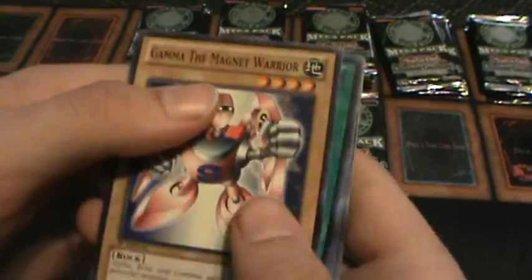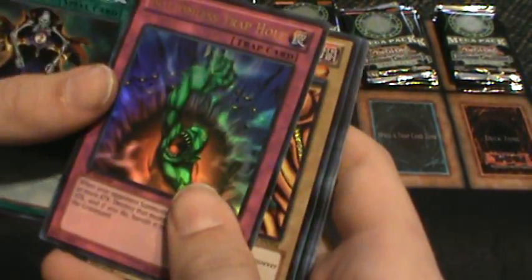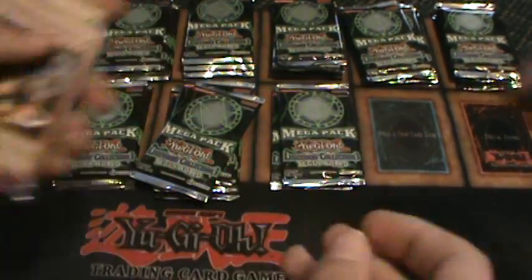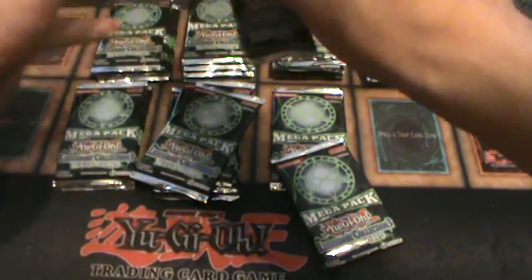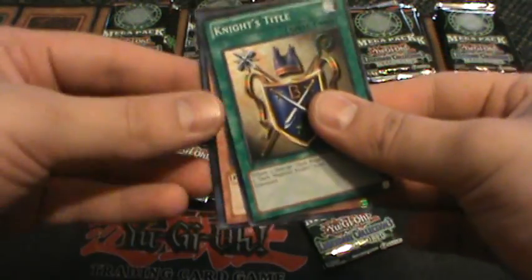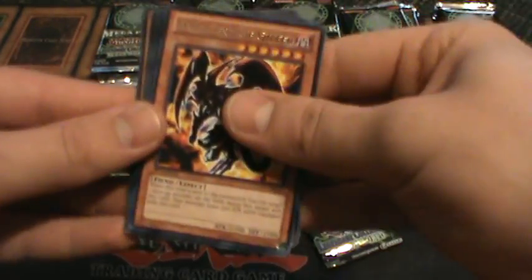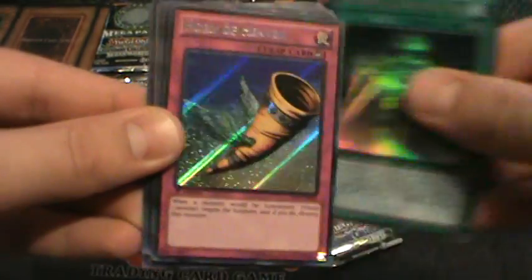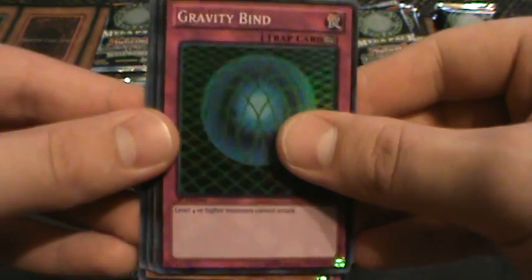I almost knocked off the camera. Dark Magician Curtain Rare. Bottomless. Secret Rare Ride Armor. The Forbidden One. Super Rare Palmerization. Every other video I've shown has me with Super Rare. Now you get to bask in the glory. Swords of Concealing Light Ultra Rare. Horn of Heaven Secret Rare. Gravity Bind Super Rare.